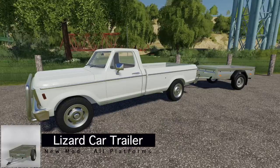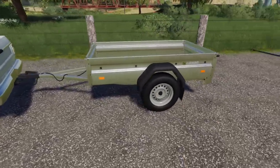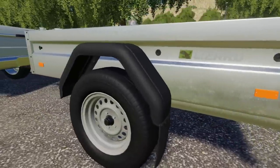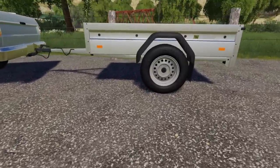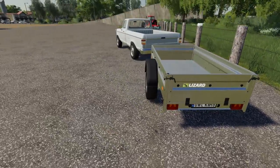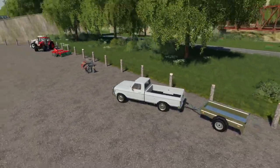Next we have the Lizard car trailer. I thought this was going to be a trailer for cars, and it is — but not in the way you'd expect. It's a very good-looking trailer: a galvanized look around the sides, nice metal, reflectors, Lizard brand, no branding on the wheels. The back of it looks really good — it's hard not to like this honestly.